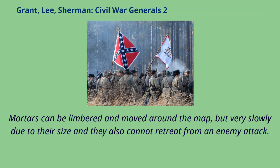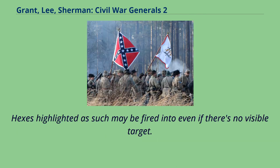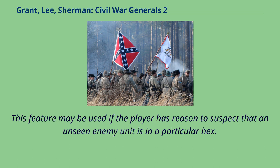Mortars can be limbered and moved around the map, but very slowly due to their size, and they also cannot retreat from an enemy attack. The game also split horse artillery into a separate unit that is similar to a howitzer, but it can be moved around the map faster than normal artillery and can also change formation and attack in the same turn. Howitzer-type artillery units may fire at hexes they do not have a direct line of sight on; these are indicated on the map with a grid pattern. Hexes highlighted as such may be fired into even if there's no visible target.